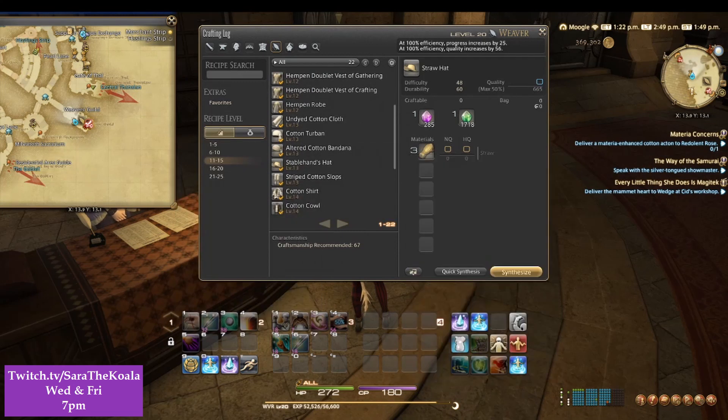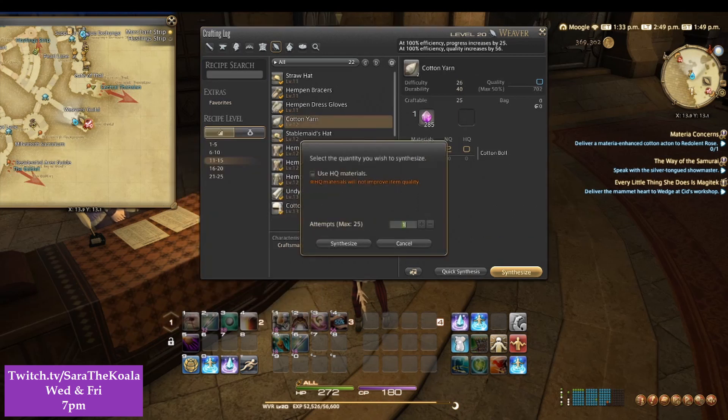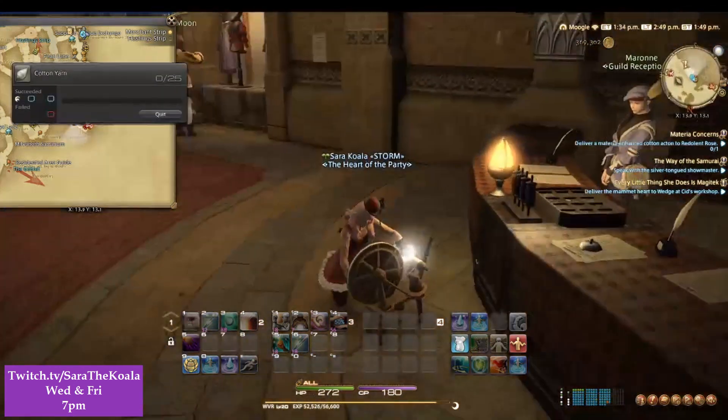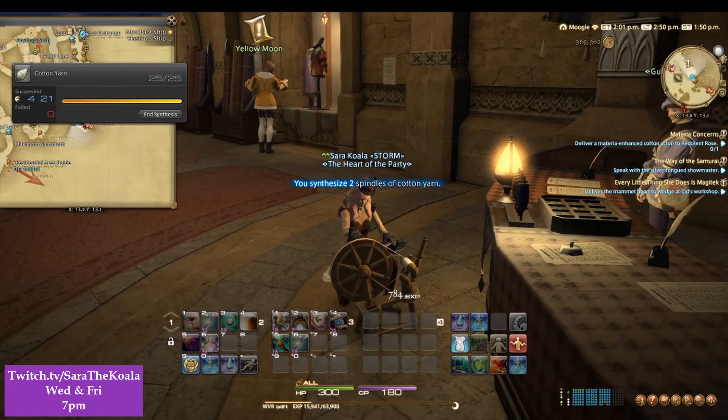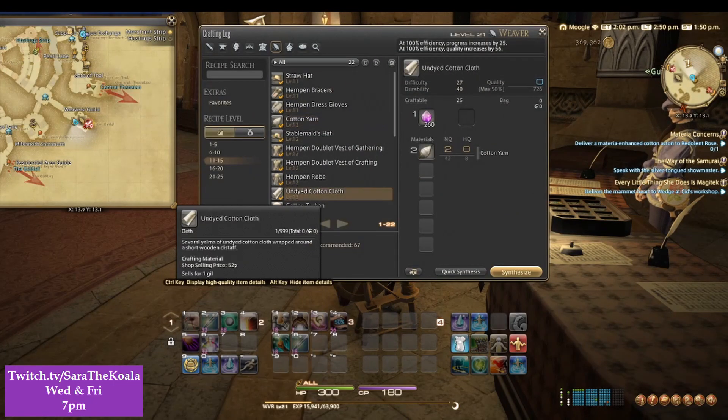In the guide I've gone over to the level 11 to 15 recipes and you can see there I've got the cotton cloth and the yarn that I can make. I've now got a whole bunch of yarn so it's time to make the undyed cotton cloth as well.